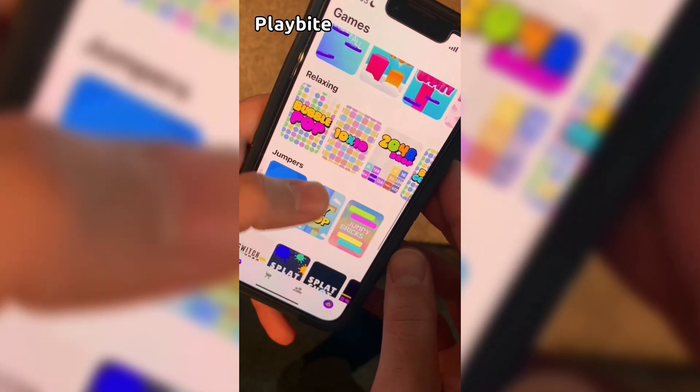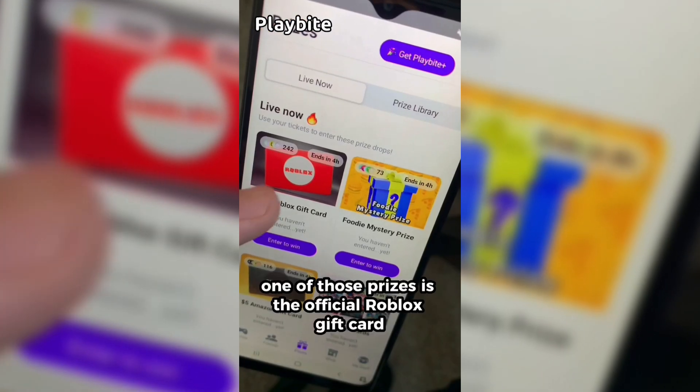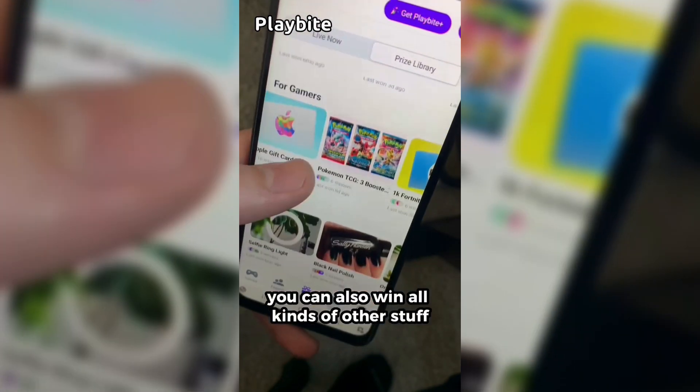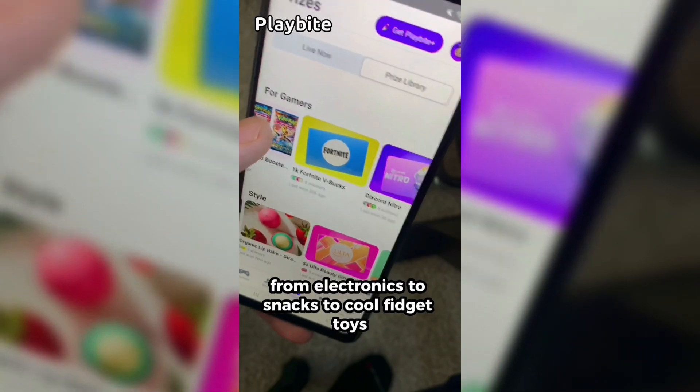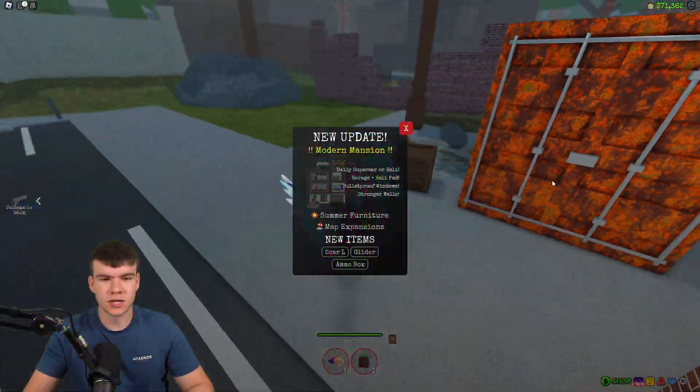If you are ever in need of Robux, go ahead and download this app called Playbite. It's like an arcade on your phone — you guys can play fun games in a single app and win prizes. One of those prizes is the official Roblox gift card. You can also win electronics, snacks, and cool fidget toys. Download Playbite today, linked down below, and use code GamingDan to get 10% of the way to earning your first Robux gift card.